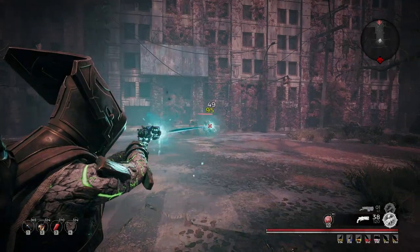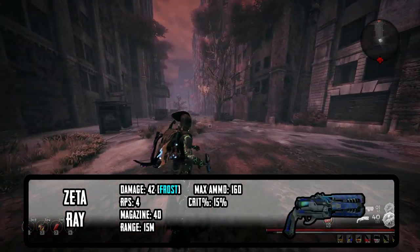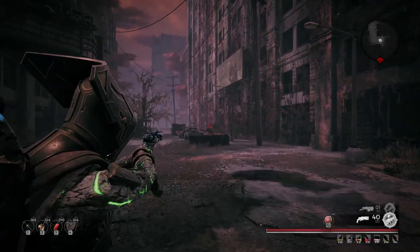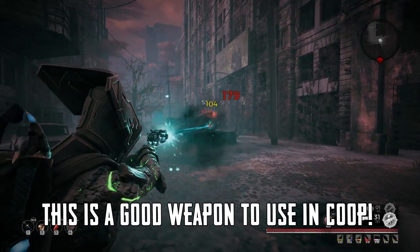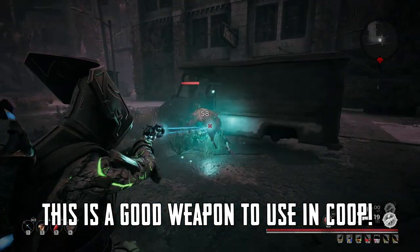Up next is the Zeta Ray. This frost pocket laser functions similarly to the beam rifle. It utilizes the damage buff of the old beam rifle, in that it buffs the damage of everything else that deals damage to the target you're aiming at, including other beam rifles.